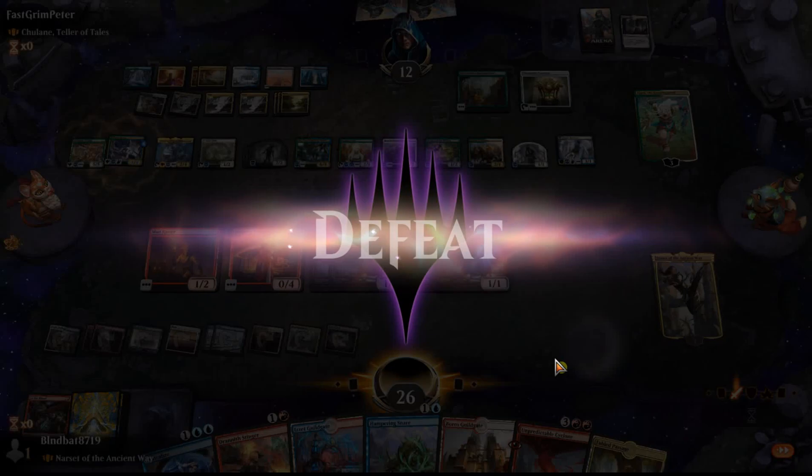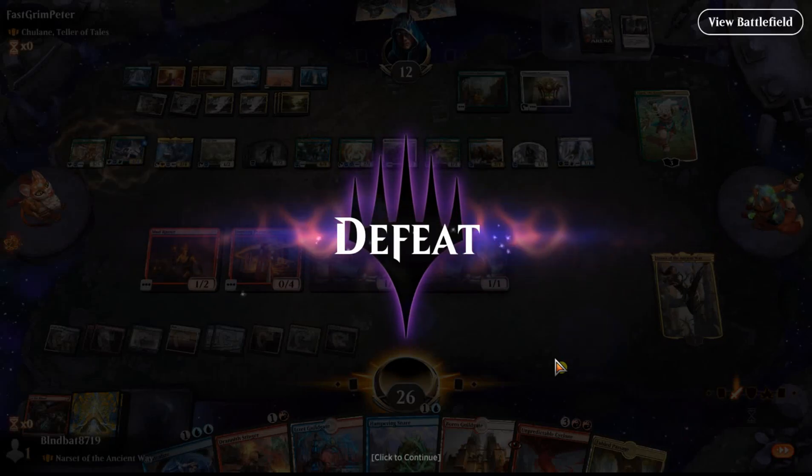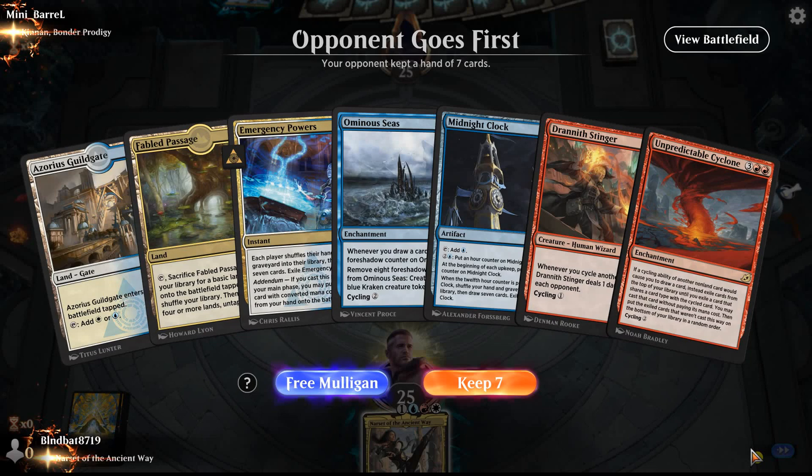Welcome to game three. We're playing against Mini Barrel, piloting a Kinnan Bonder Prodigy deck, which is a blue-green commander that is very popular in Brawl right now. He's probably going to erase things really quickly — Kinnan tends to go really explosive over the top. We really want to get to our board wipe.